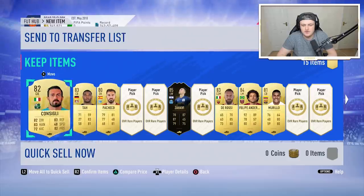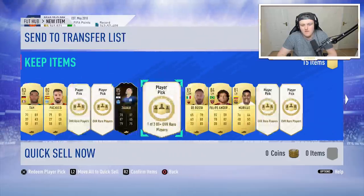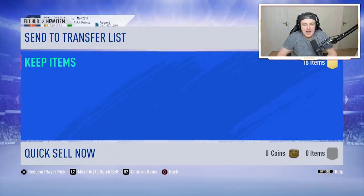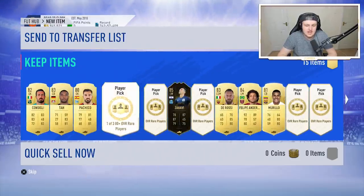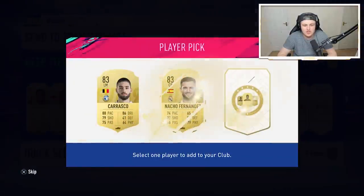We are currently at seven done so far, so we're at the halfway mark roughly. All we've pulled so far is an 85 in-form and an 84 Philippe Anderson worth keeping. Let's see if we can change it with the second half and get more than just that.